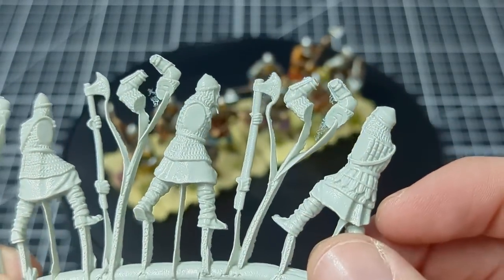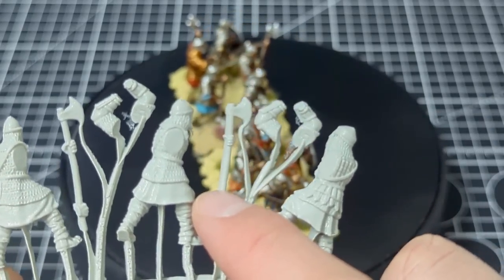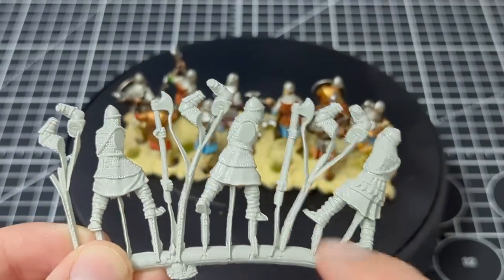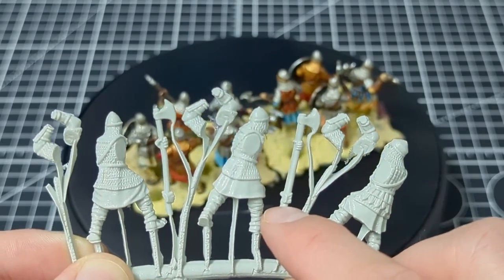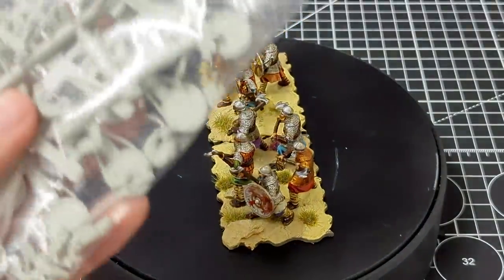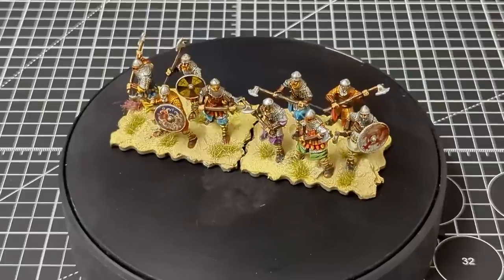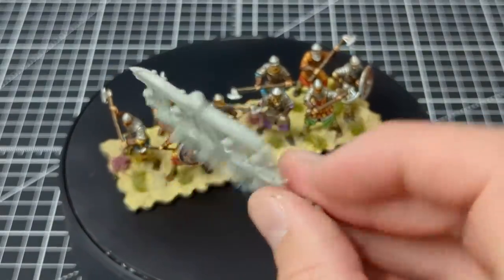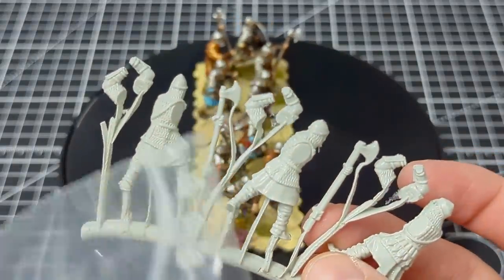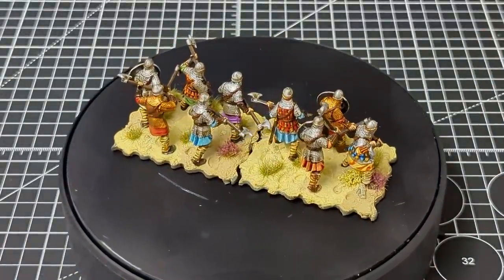Looking at the photos on the box you can see some one-handed poses, but none of the axes have a single hand on them — every single one has two hands sculpted onto it. What I had to do for the one carrying it over his shoulder was simply snip it so he's got a slightly stubbier axe. For the other one I wanted the full length of the axe, so I heated up my knife blade and carefully trimmed it down, trying really hard not to snap the resin. There were lots of arms but no indication of which arm goes with which body.